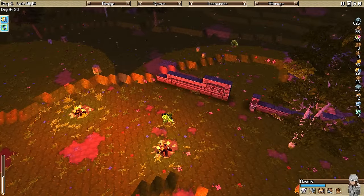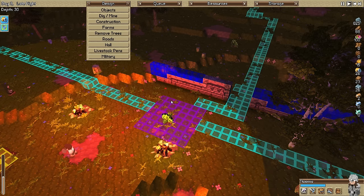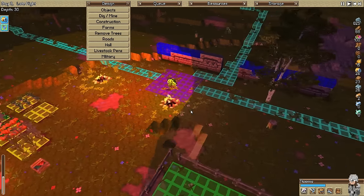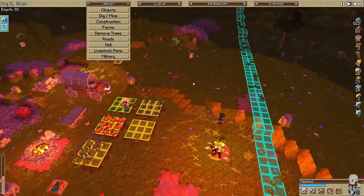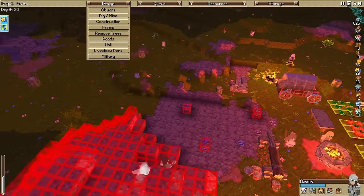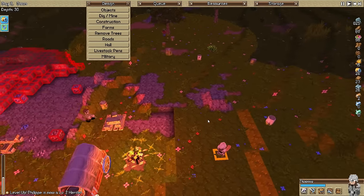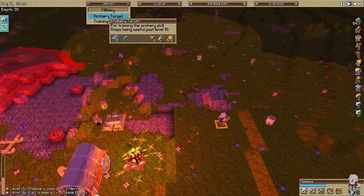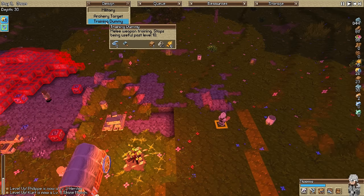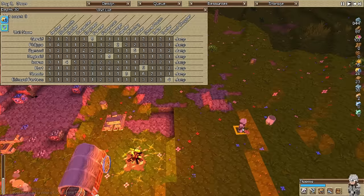Now that we have infantry, we want to train the infantry. You can make training dummies - trying to decide where I want to put them, which will be kind of out of the way. This will kind of be the farm area. Maybe over here. We're going to go to objects, military, and training dummy, although we're going to need string for it. I could probably just keep them on stonemason and put them back on infantry when I need them.